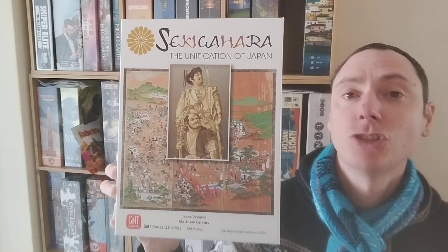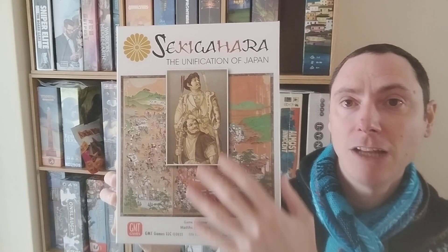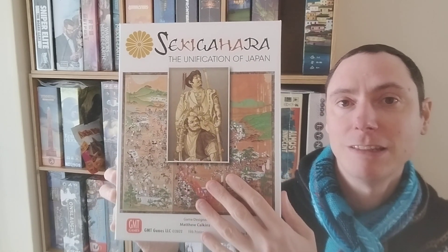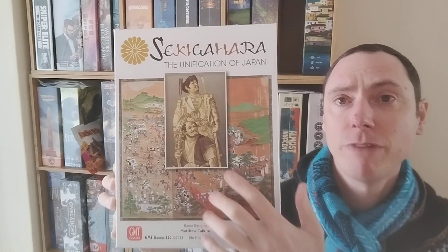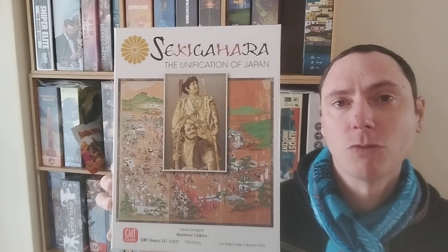If you've seen the TV show Shogun, you'll know a lot about this because it's set in the same year. It's based on the actual events that happened at Sekigahara in the year 1600, involving two different factions. You might even recognize some of the Mon or sigils in it — some of the people even look very similar as well.